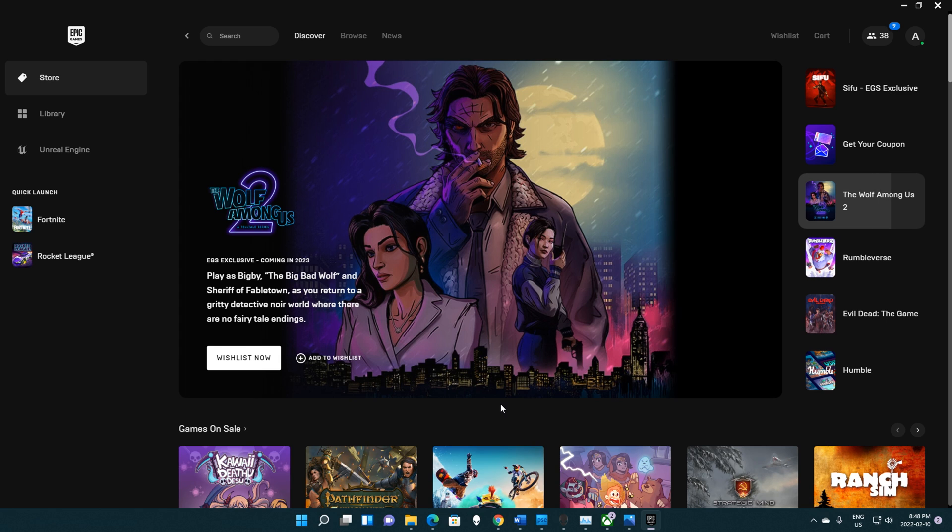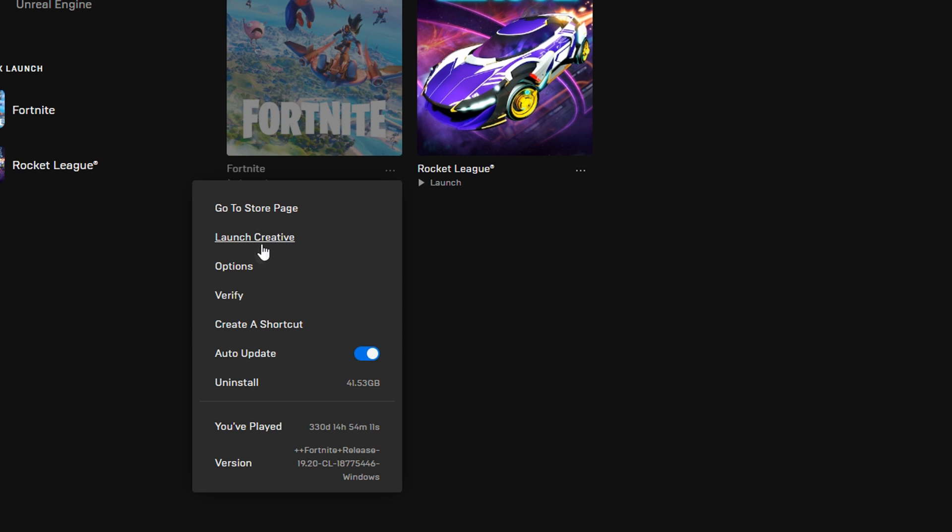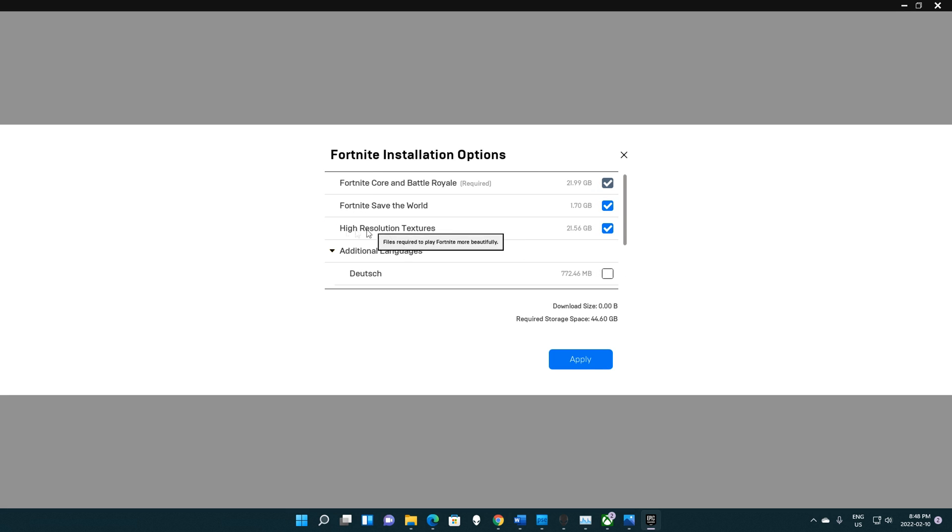Now, for this first thing, you're just gonna wanna come into your Epic Games launcher, then go to your library, and hit this little three dots thing. Then, once you're in here, go to options, and go to high resolution textures, and uncheck it.